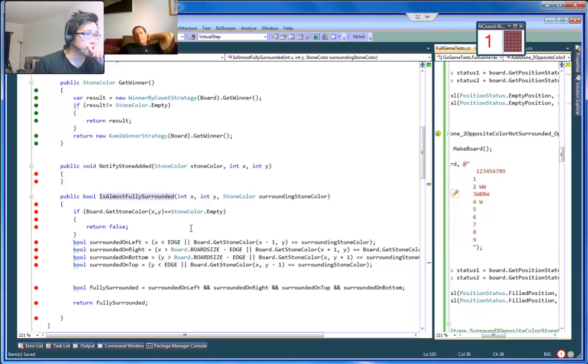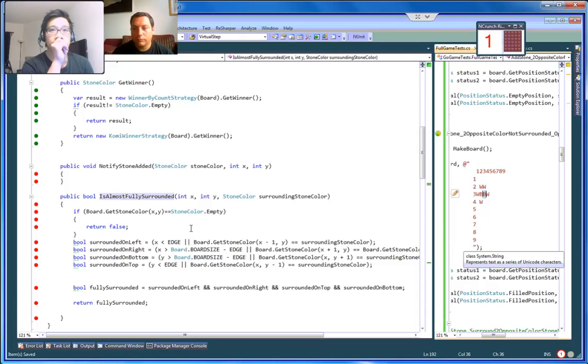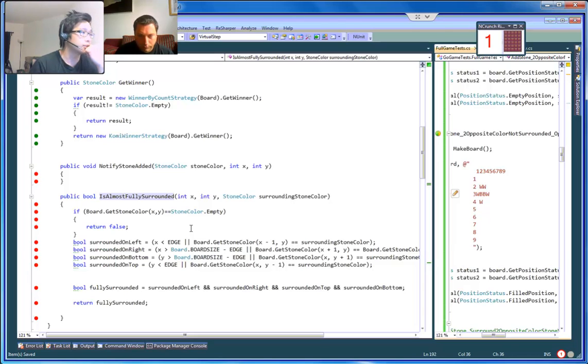Right now it just checks if there are four stones surrounding it and there's a black one. So what we need to do is: if this is a black stone, we also need to check that this black is almost fully surrounded — with one black. That'll get it passing for now. So we need to check both of them as almost fully surrounded. That would make it pass.